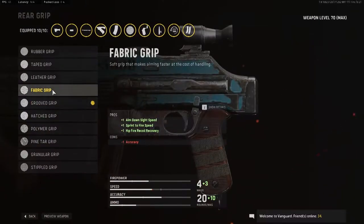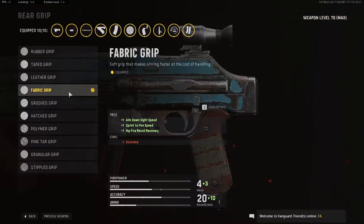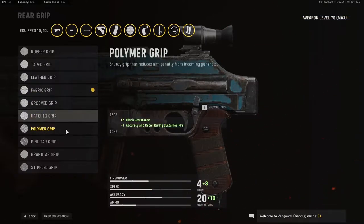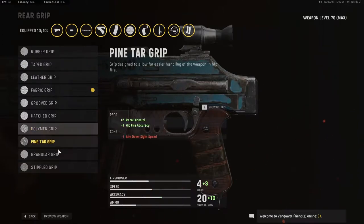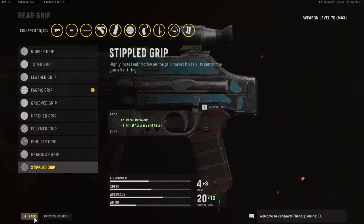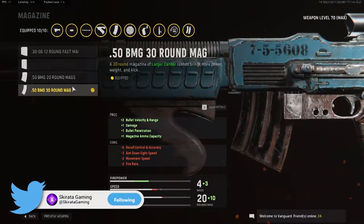For the grip we're running the Faber grip. Faber grip gives you ADS speed, sprint-to-fire, hip-fire, and recoil recovery. Now you can switch it up and run the Stippled or the Polymer grip — really up to you, all preference — but in this video I'm using the Faber grip.